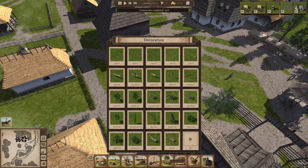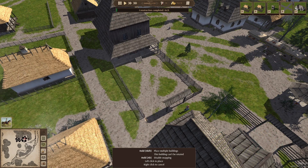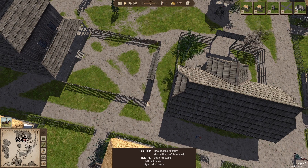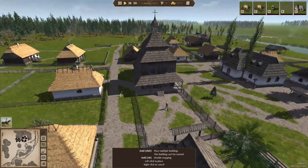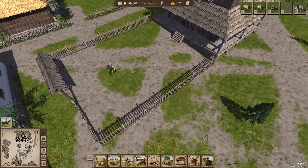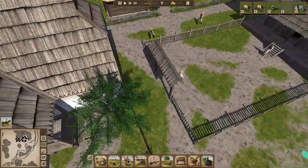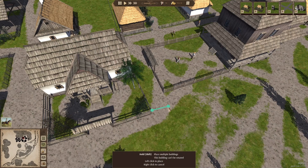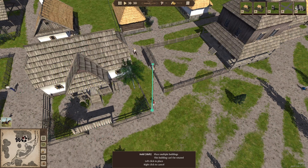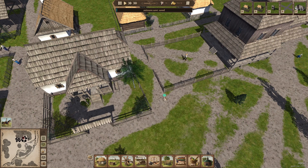I'm just going to go ahead and place the fence over here. There we go, I think that should do the trick. So my idea is to build a paved road in this little stretch over here. But I see this archway is going to be a problem — I think I'm going to remove this just for now and see if I can place it after I've done the paved road.